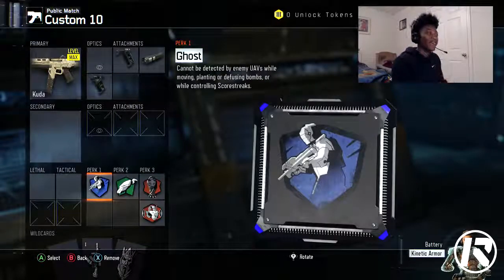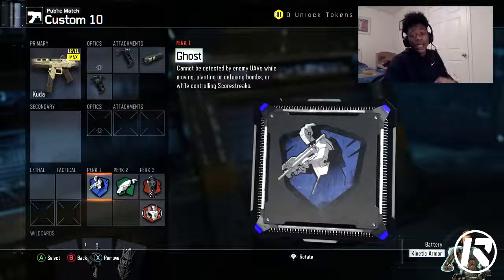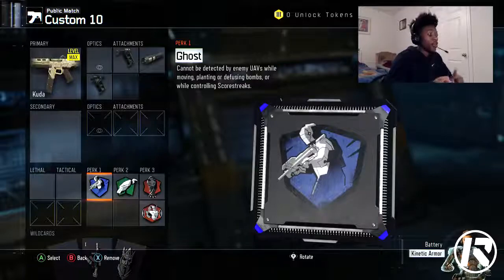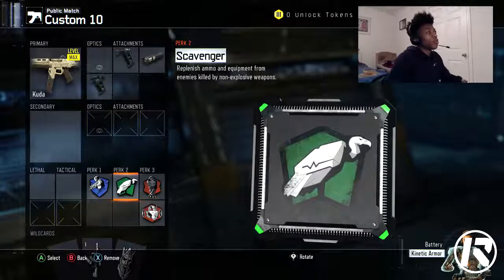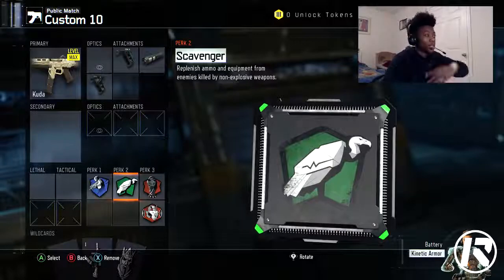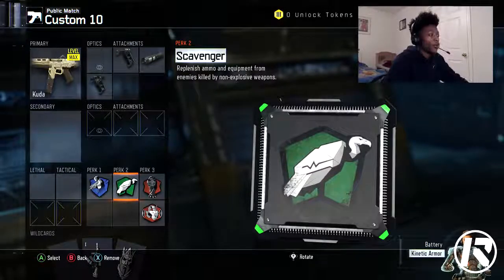For Perk 1 you're going to have Ghost — this is the stealth class, keep that in mind. One thing about Ghost: if you stand still, they can see you on the map. You have to be on the move, stay strafing, because if an enemy UAV is up and you stand still in a corner, they're going to detect you. Ghost is only active when you're moving. For Perk 2 we're going to have Scavenger — you don't want to run out of ammo or pick up someone else's gun.